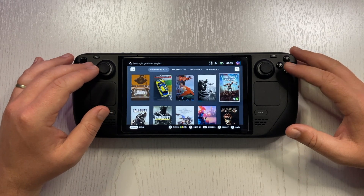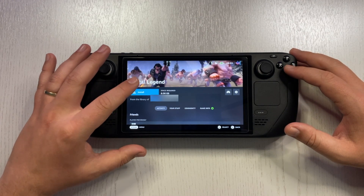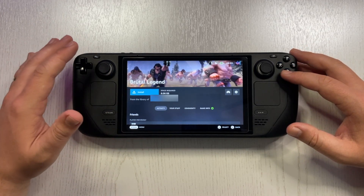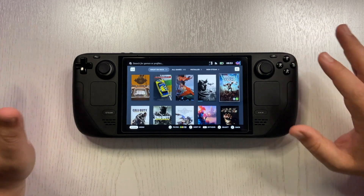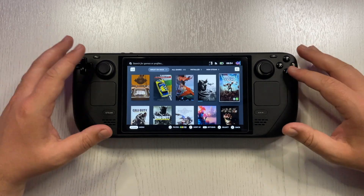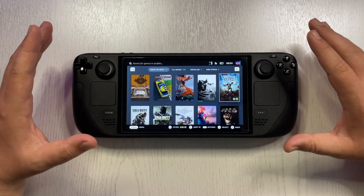All you have to do is log in through your own account, go to the library, and you'll see all the games are now available. Initially there was a Borrow button I had to click, and my friend only had to approve from his email that I can play the game — that's a one-time setup. Then you'll have access to your friend's account games and can still get achievements on your own account.